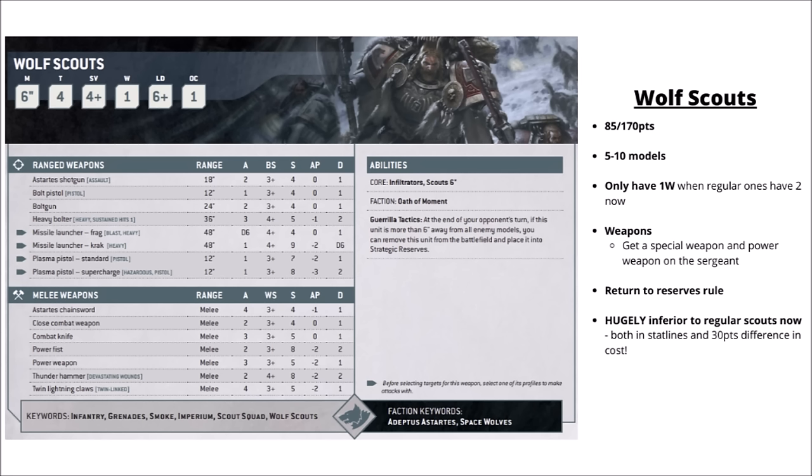Next are the Wolf Scouts, which are kind of weirdly over-costed — 5 to 10 models for 85 or 170 points. Similar profiles to the Scouts but for some reason only with one wound not two. Kind of surprising Games Workshop haven't fixed that one by now. For being massively more expensive than a Scout squad and far less durable, their main selling point is getting a special weapon and a power weapon on the sergeants. Basically just hugely inferior to regular Scouts that do what they do much better, given the extra toughness and being far cheaper at 55 points versus 85.